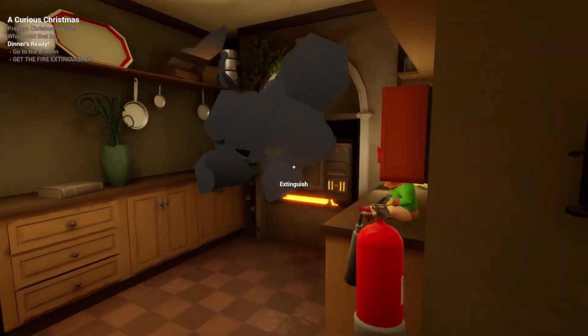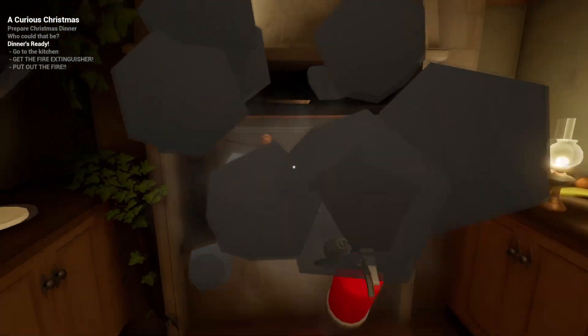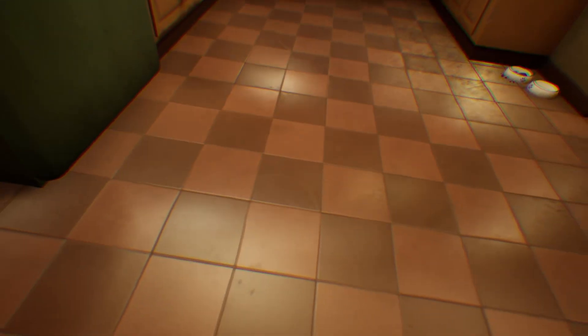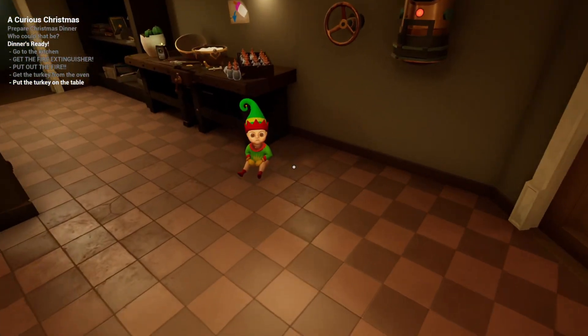Another thing that's new is that there's a fire extinguisher here that we can actually use to put out fires. And another new thing is that we can go inside here. This is probably what happens to the baby every time we put it in the oven. Hello baby, you want a hug? Welp. That's what he goes through every time.